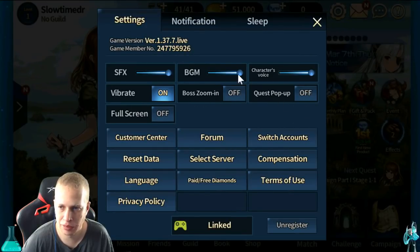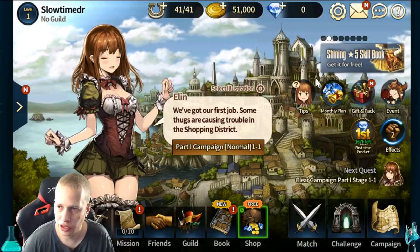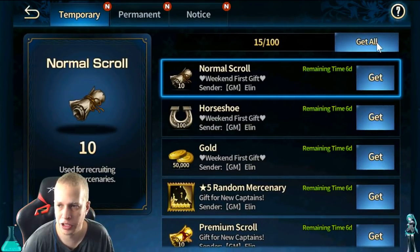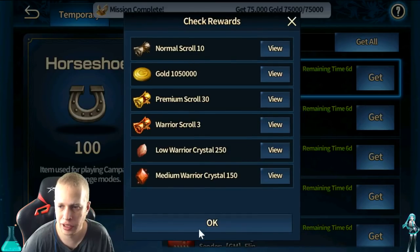Turn off quest pop-up. Boss zoom-in will save you some time too. I'm not a fan of the music per se. So you do that, and then come over here to your mailbox. It's gonna have a bunch of stuff. Hit 'get all' immediately so you can get all this.